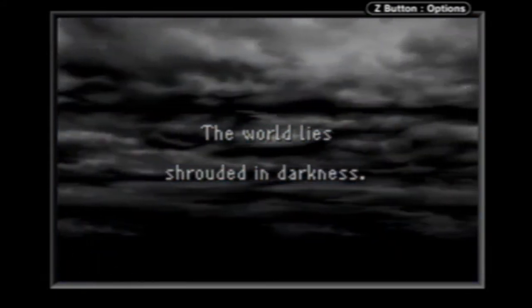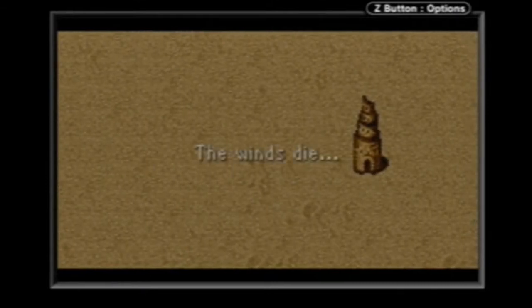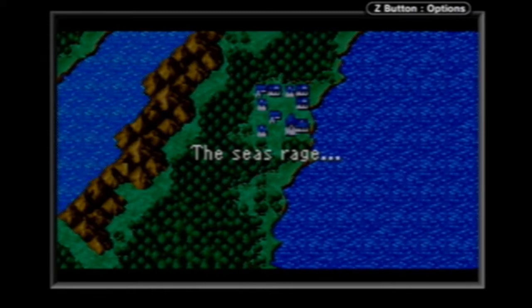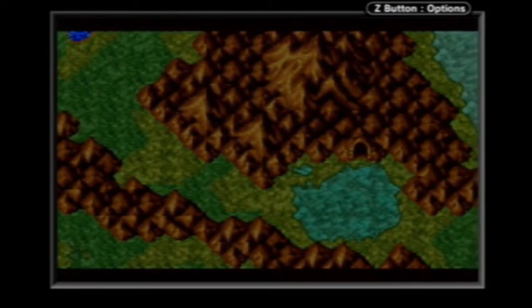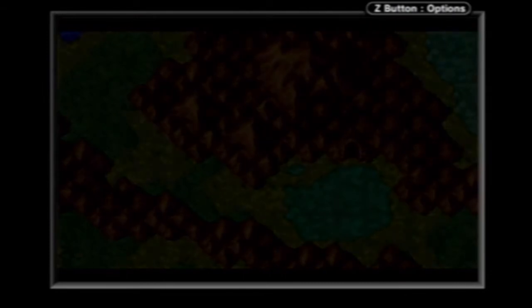After you pick your party, this version gives you a bit of a story of what's going on. When I say new, I mean it's not in the original NES version — in the NES version, once you pick your party you go straight into the game. This cutscene isn't in it. So basically, what's going on in the world is that the forces of nature are disrupted: the seas rage, the wind dies, and the earth decays. The world is falling apart in some way.